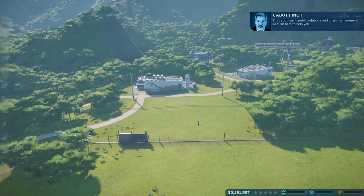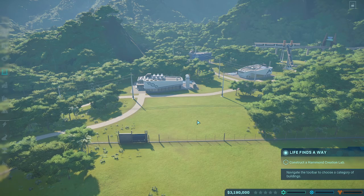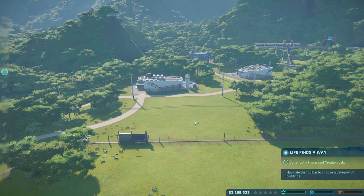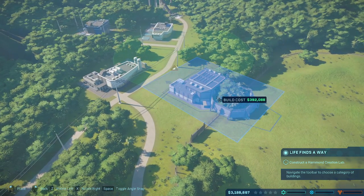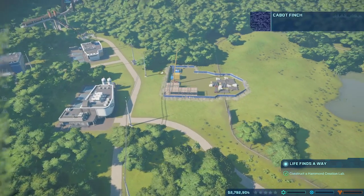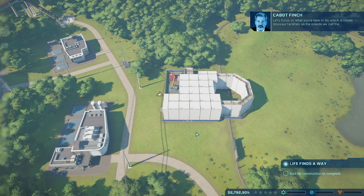I'm Cabot Finch, public relations and crisis management, and I'm here to help you. You'll start by building a Hammond Creation Lab. We've already started on an enclosure for you — you should just attach it to the side. But watch out for dinosaurs. Ha, just kidding. So it's me, Diamond Z, and this is Jurassic World Evolution. I'm gonna record one episode of this and see how you like it.